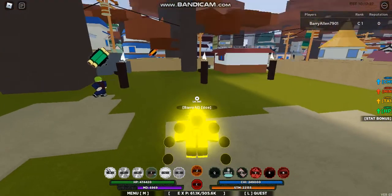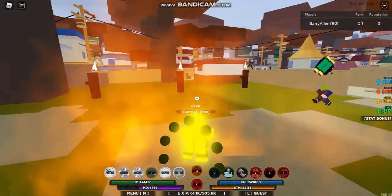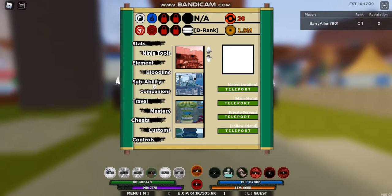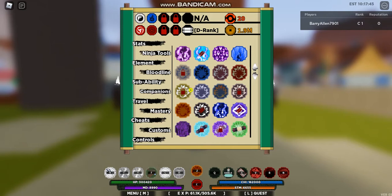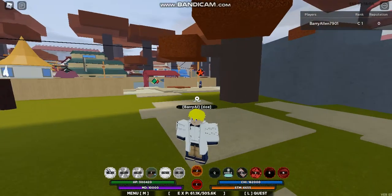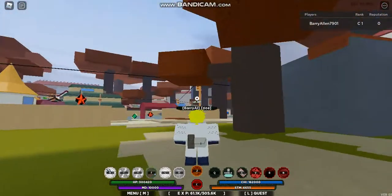What's up guys, welcome back. Today I'm on my friend's account just to showcase the nine-tailed beast spirit in Shindo Life. If you guys don't know how it looks, you go to sub-abilities — there are 10 tails total, so first tail, second tail, third tail, and so on. I had to go on his account because I only have the six tail and I still need to max it out.